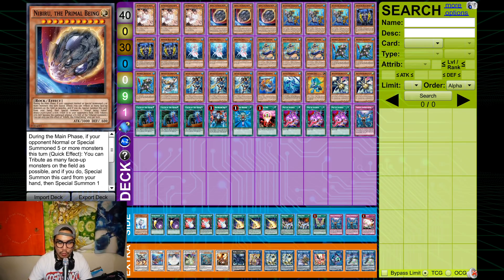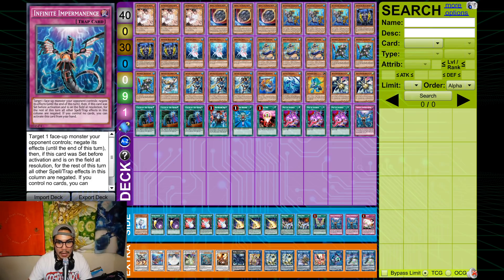I decided to play 3 Ash, 3 Nibiru, and 1 Imperm, giving me 7 hand traps total. Using a hypergeometric calculator, that's a 63-64% chance — basically 2 out of every 3 hands — you should draw at least 1 hand trap. You want that to defeat combo outlet decks because they fold to 1 hand trap. Even though I don't really want to play hand traps because they don't actually advance your combos, I had to.